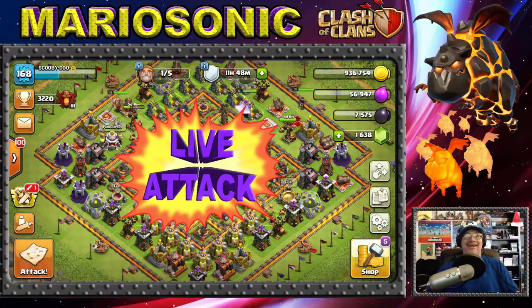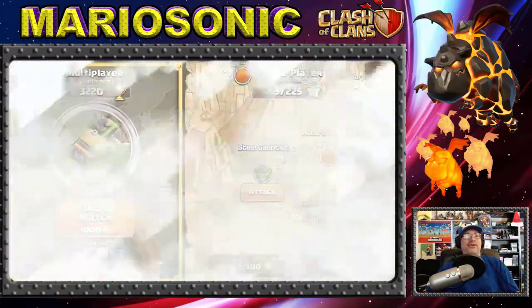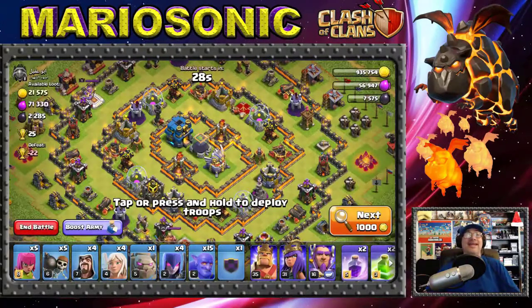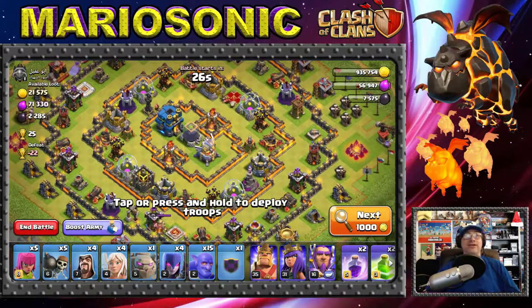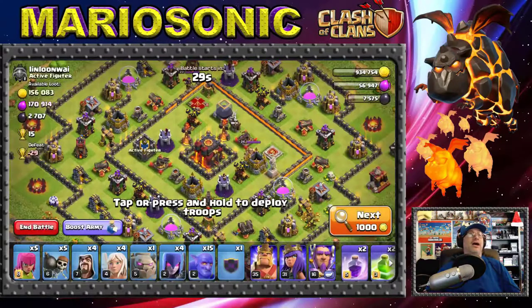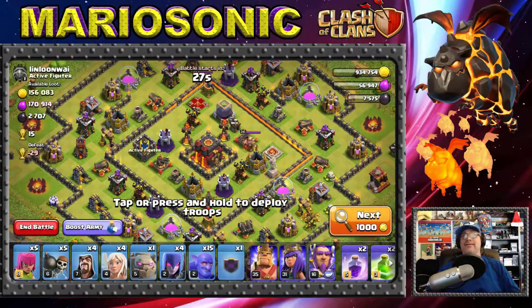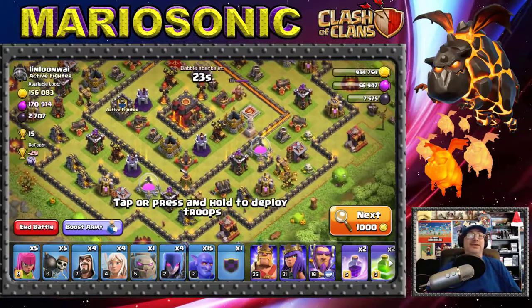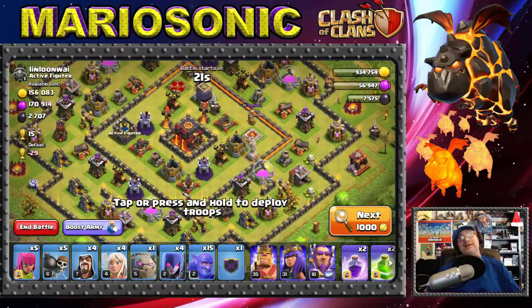Without further ado, let's do it! Let's go in for another live attack. 1,000 gold — oh my god, that makes me cringe being up here at Town Hall 11. Town Hall 12? No gold here, so let's get out of here. We need to find something with a crazy amount of loot and where the inferno towers aren't too strong.